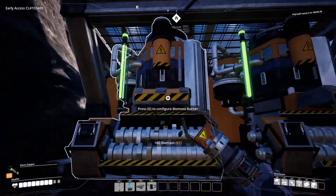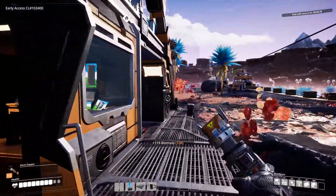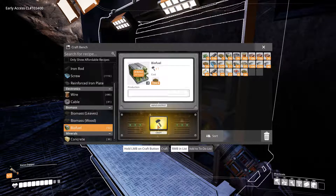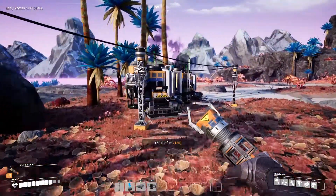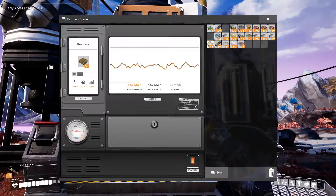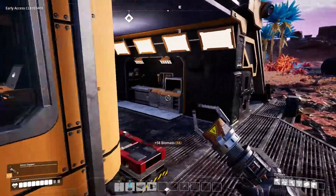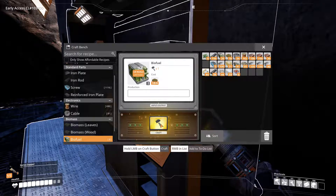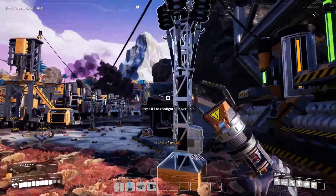Alright, so we'll place that, replace that, and then we'll go make more for the other one. I need to keep some biofuel for my chainsaw — I'll put that in there and then go make some more for the chainsaw. Power's good, power's still good, power's good.